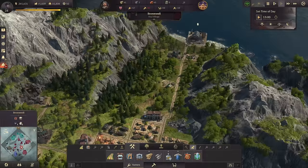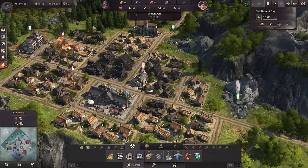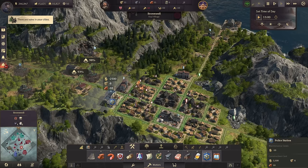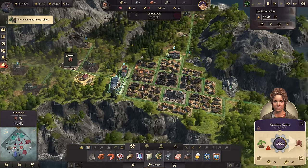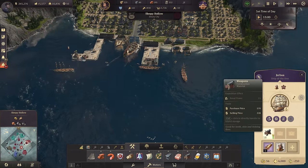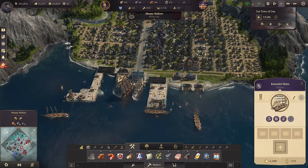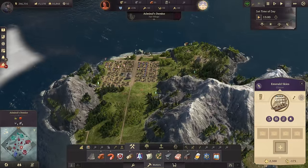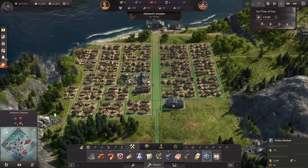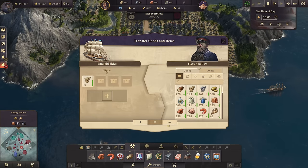Together with some industrial buildings. There are still some fires here — nothing I can do really. The worker residence still has the problem — they're also going to the streets because of that. Outrageous. Let's build a police station that covers the city and the industrial area. Brownwell unfortunately took a hit. Let's get the weapons back home and Emerald Sky should be ready now for some trade run. Let's get some more timber over — we just need more timber than we can produce here right now. I'll also need a police station for the city — those people really like to riot.